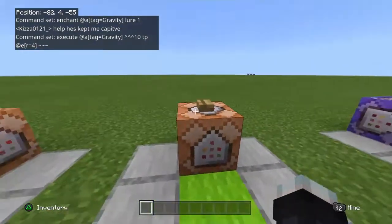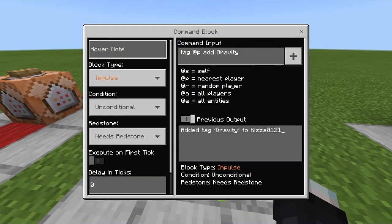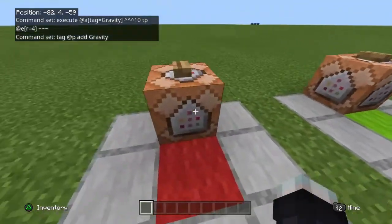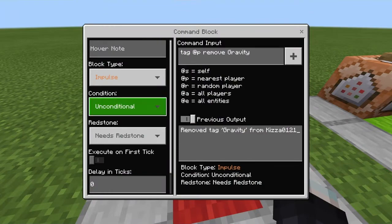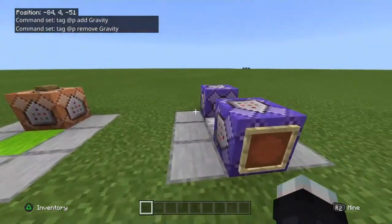So those are the commands, and you're going to need to give yourself the tag 'gravity' for this to work. So if you set up a command block like this, when you press the button it'll work. And if you want to take it off yourself, you set up this command block here — you can pause it and take a look at them.